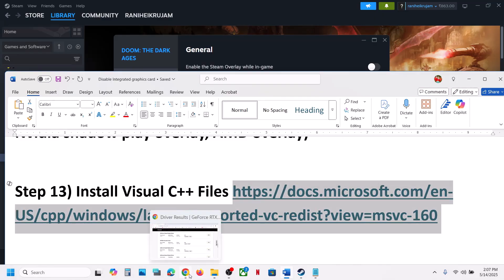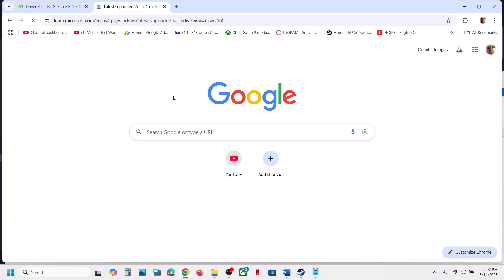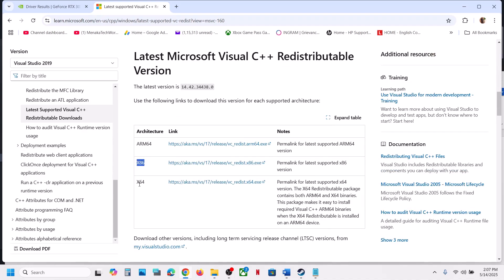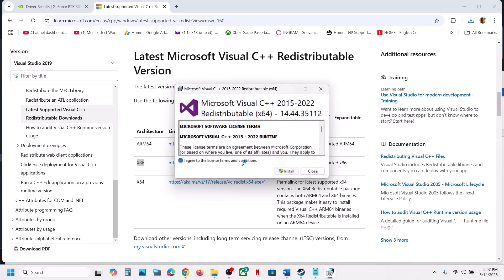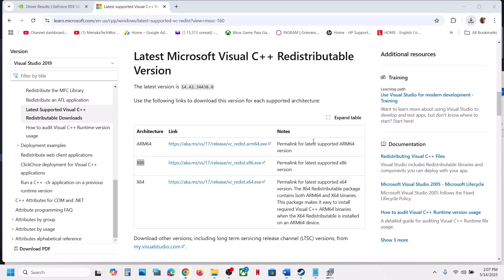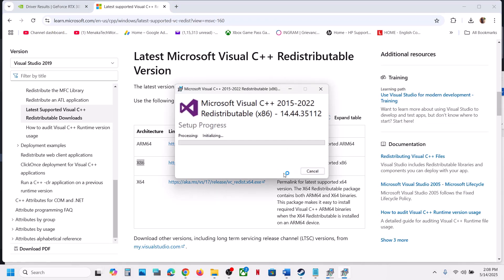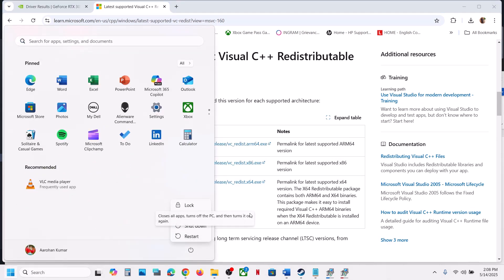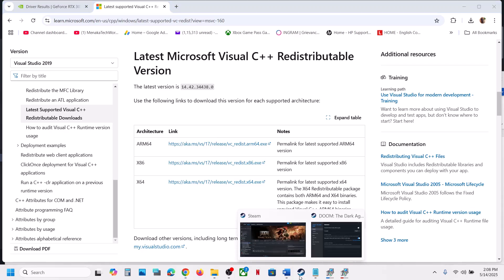The next step is to install the Visual C++ redistributable files. Copy the link from the video description and open it in a browser — it will take you to the Microsoft website. Download both the x86 and x64 exe files. Run each file; if you see a Repair option click Repair, and if you see Install click Install. Once both files are installed, restart your computer.